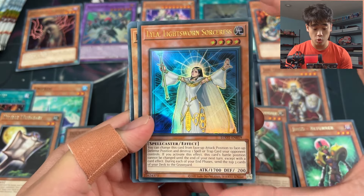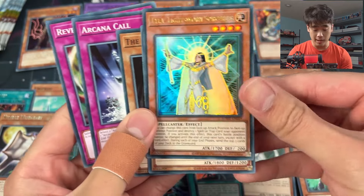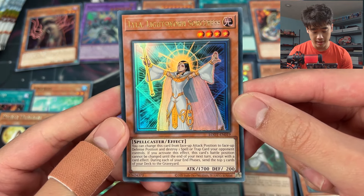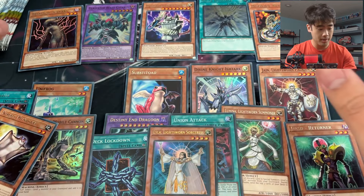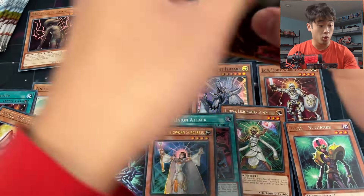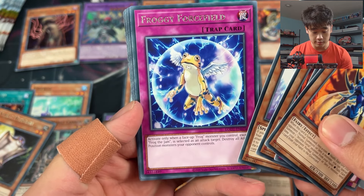Lyla - Lightsworn! Our ultra rare! This card is pretty good - it's spell and trap removal, decent stats too, although it has to go to the defense position. But you send three from the top of your deck anyway, so it fills up your graveyard and gets stuff going. Pretty good ultra! We've got literally everything we want for our Lightsworn deck.